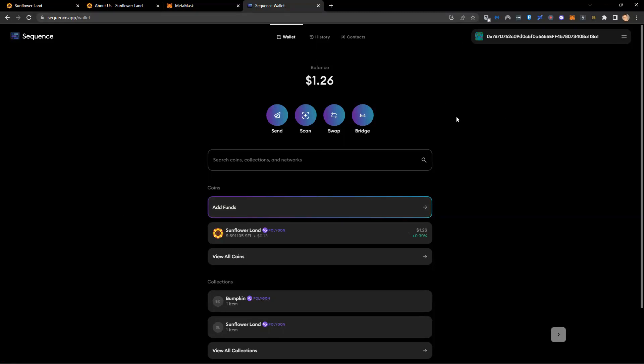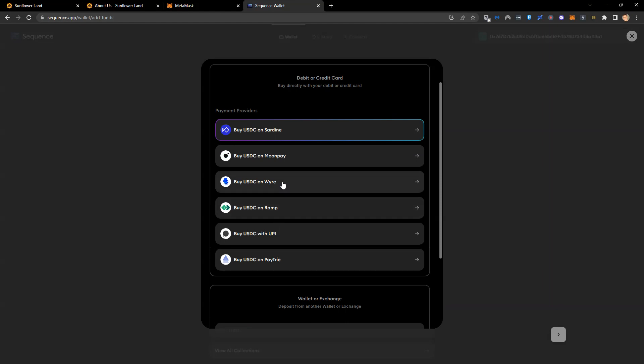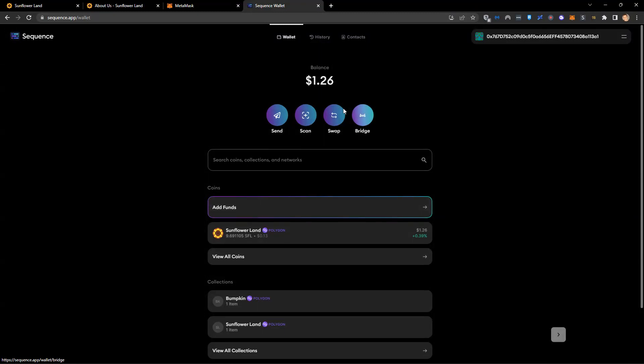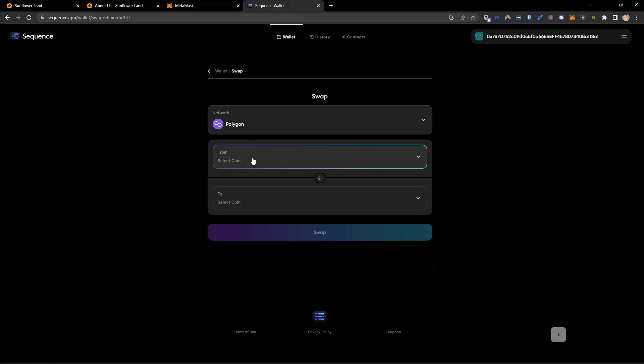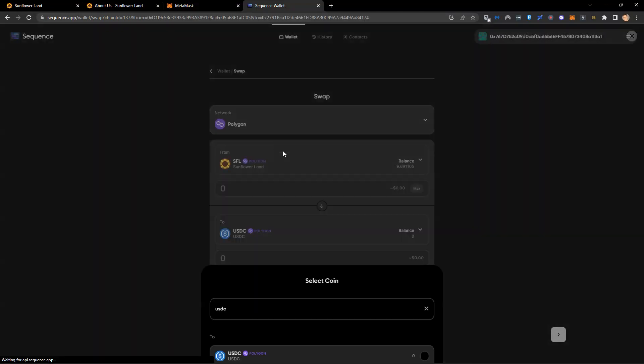The first thing we need to do is add some funds to the account. We click on 'add funds' because there's nothing here, and we need to buy some USDC, which is the currency we're going to buy. We can choose any of these payment providers to do that. Once we have USDC in our account, we can then swap — I'm going to swap my SFL for USDC right now.